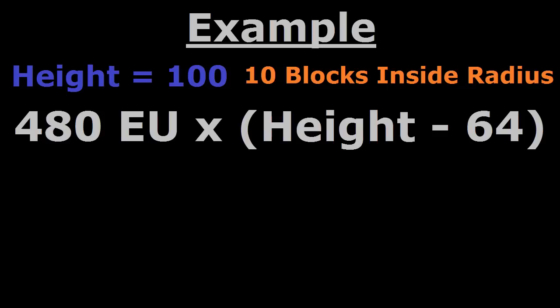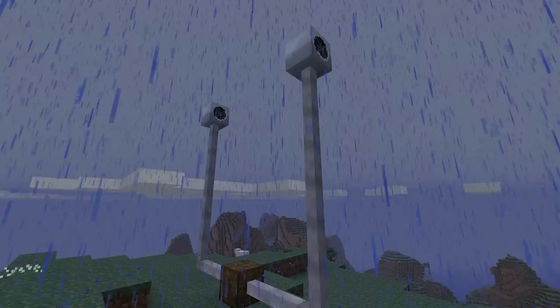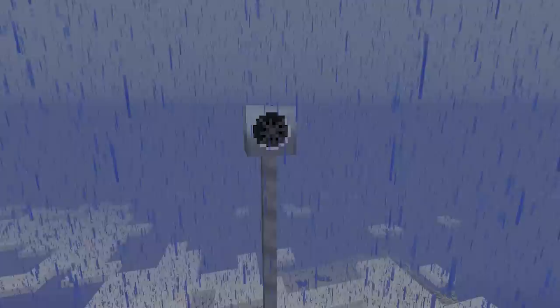Windmills produce 20% extra energy when it's raining, and when there's a thunderstorm they produce 50% extra energy. Be careful, however — if the windmill begins producing more than 5 energy units per tick, it runs the risk of breaking.